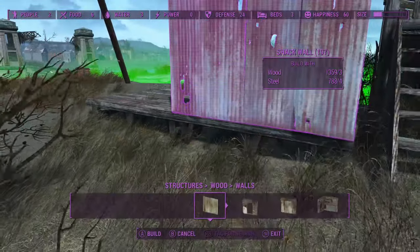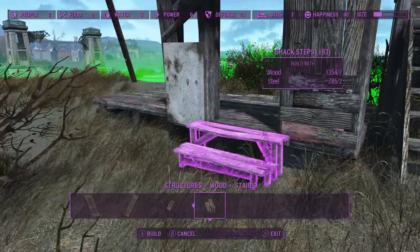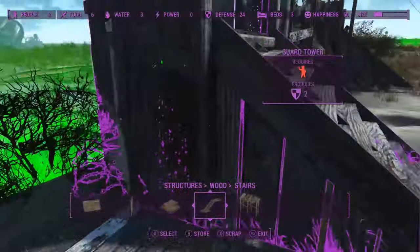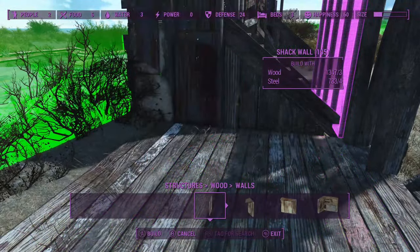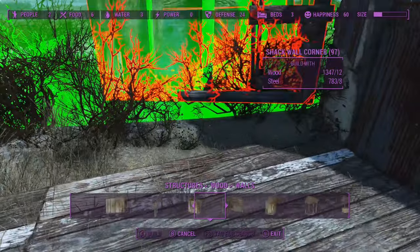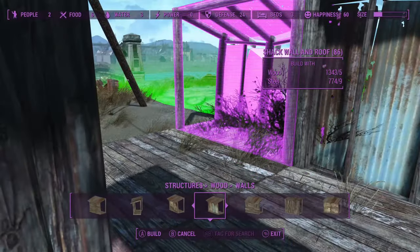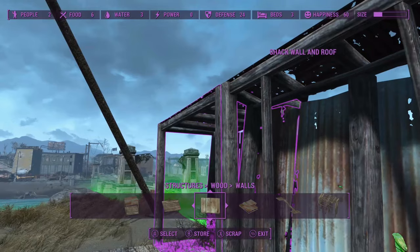Let's get a door on here and some stairs so we can get up there. That's probably not high enough — let's go with that, that at least looks high enough. Now the question is, is this too close for me to put a wall on? I kind of want to have that wall back there and a wooden wall on the other side — wait, I can have it jut out like that. Maybe I can have an upstairs or something.